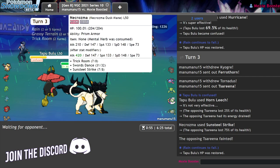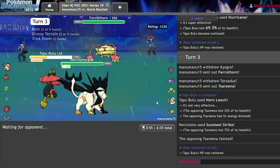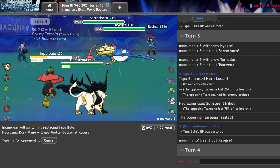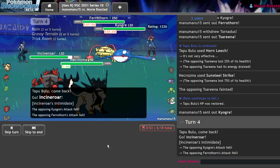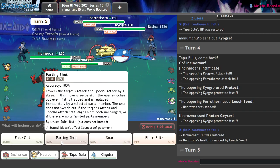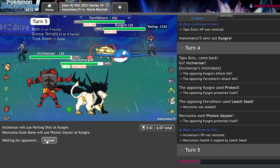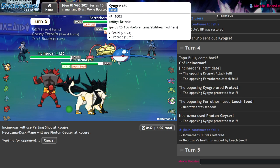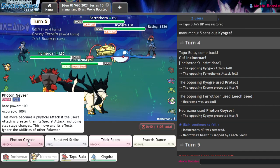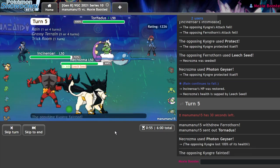Ferrothorn is no issue for this team as long as I keep my Incineroar healthy. Next turn I'd go into Incineroar and focus down whatever comes into that slot — it's the Kyogre. These are typically Scarf Ogre. I can just go Incineroar and Photon Geyser. I'm not gonna risk getting Paralyzed here. They're not Scarf — that's fine. I still get a Photon Geyser and double into this thing. I'll just Parting Shot and Photon Geyser — that should do the trick. If I can get rid of everything except for Ferrothorn, I'm fine. I'll Snarl just in case the Tornadus comes in, it makes it a lot easier. And that should be game — they have no way of beating me.